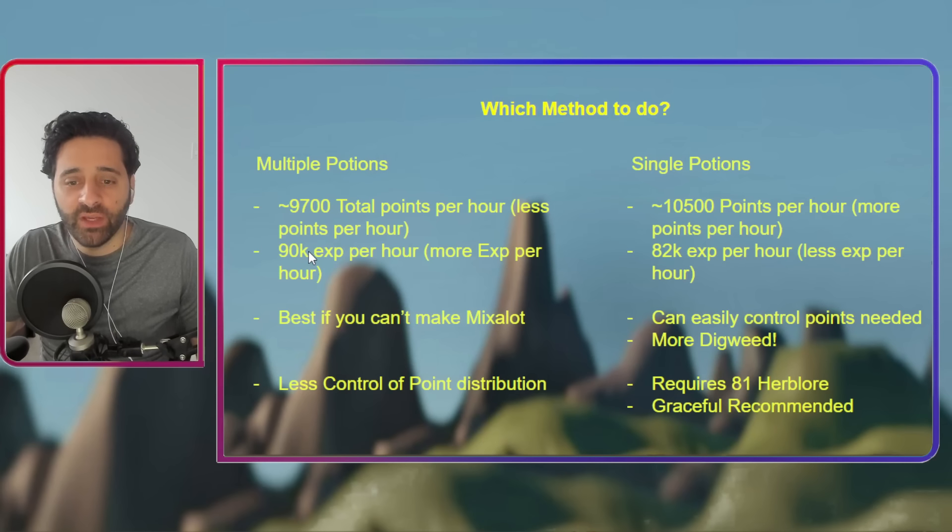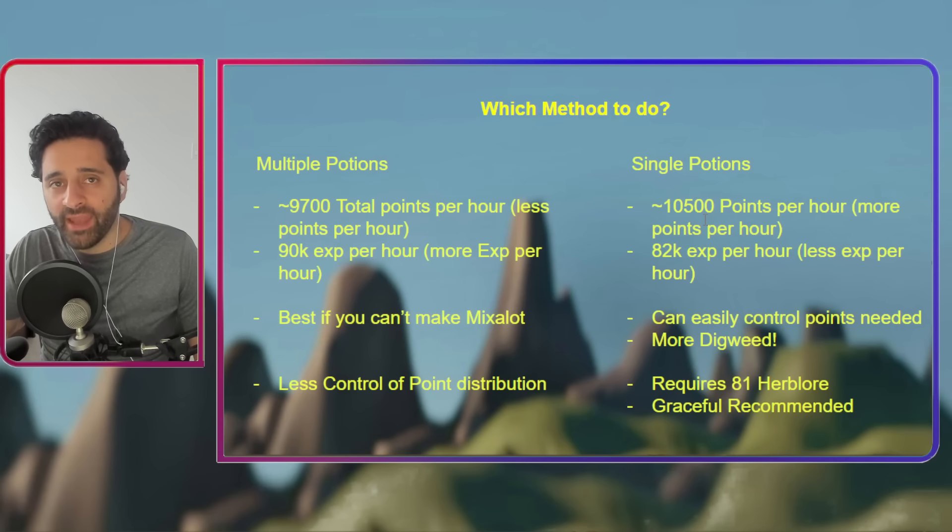That said, it's not that simple. Multiple potions is what you'll want to do if you cannot make Mix-a-Lot potions, since Mix-a-Lot is very dependent on the single potion strategy, while multiple potions doesn't need it as much. So if you can't get 81 Herblore yet, definitely do multiple potions. For single potions, the reason it's more points per hour is because handing in one potion at a time gives us more time to refresh the list and get more Mix-a-Lots, and on top of that we're getting more Digweed spawns.